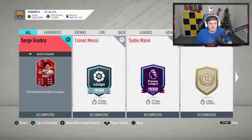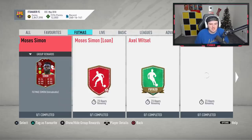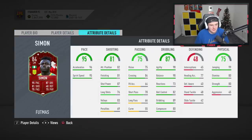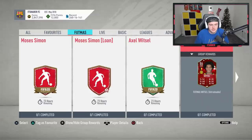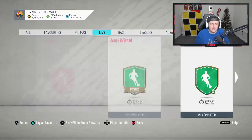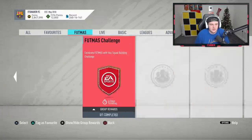Going into Footmas first — we've got Simon, who looks decent: five-star weak foot, four-star skill moves, good pace, great dribbling, decent jumping, stamina and shooting. We've got Axel Witsel as well, who looks good — four-star four-star, nice stats, looks like a great CDM card. Apparently there's just two players today, which is disappointing. No live SBCs either.